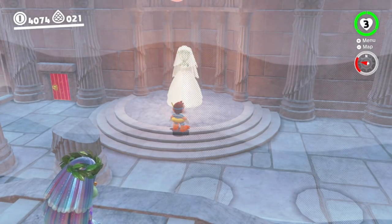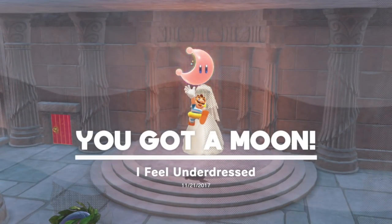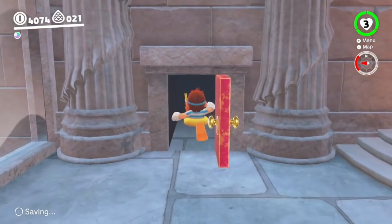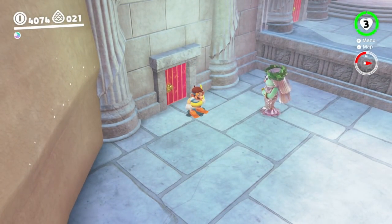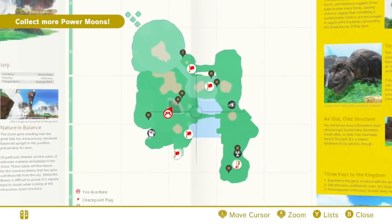If you hold Y and hold the Cappy Shake on the dress, it will give you the moon. The first time we tried this, we just gave Cappy a little flick and it didn't work. We tried head bouncing, ground pounding — we tried everything — but we didn't hold Y to keep Cappy in place for long enough. Once you do that, you're able to get the moon.